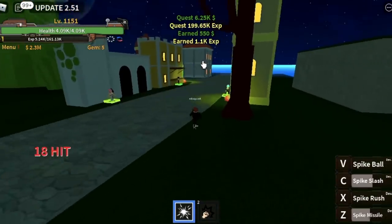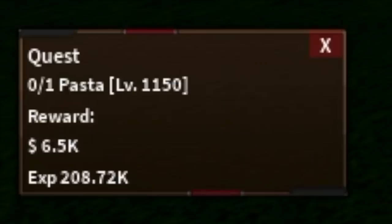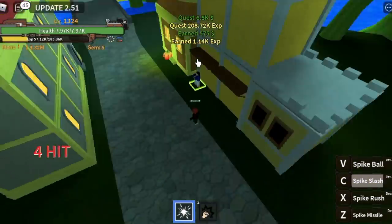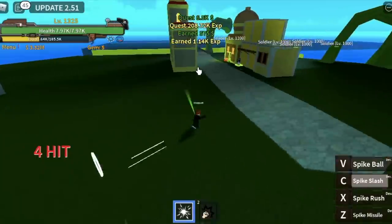When you reach level 1151, you can start defeating the Pacifista — in this game they call it pasta. This mob spawns really, really fast, so leveling up here is no problem. The goal is to reach level 1325.